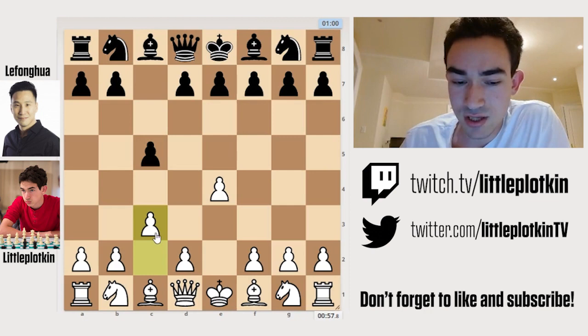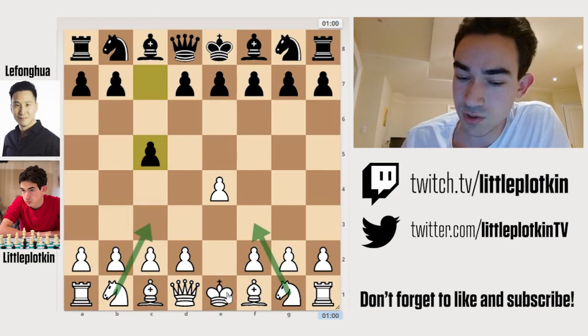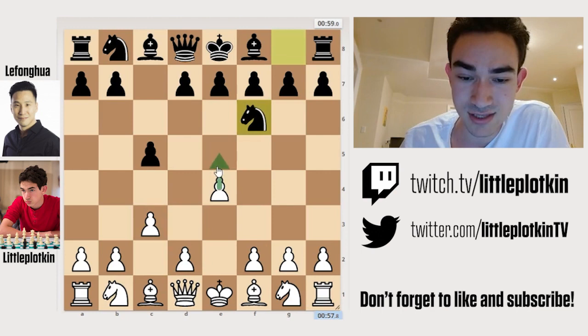Now I played C3. This is called the Alapin or the C3 Sicilian. Most people usually go with Knight F3. Knight C3 is also a move. Bishop C4 — a lot of people like the Smith-Morra — but I tried to play something solid against LeFrancois, just going for the center. The point of C3 is that even though I'm blocking this knight from getting to C3, the goal is for me to go D4, trying to capture the center. So he plays Knight F6, which is one of the most common responses.